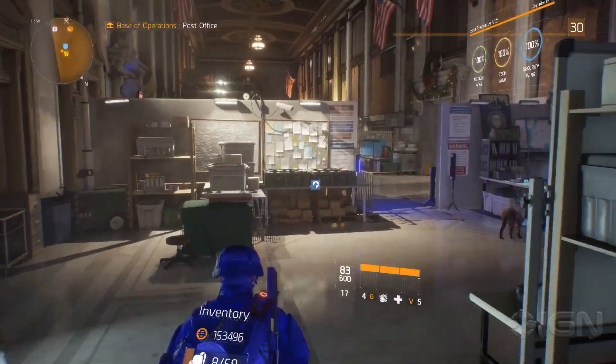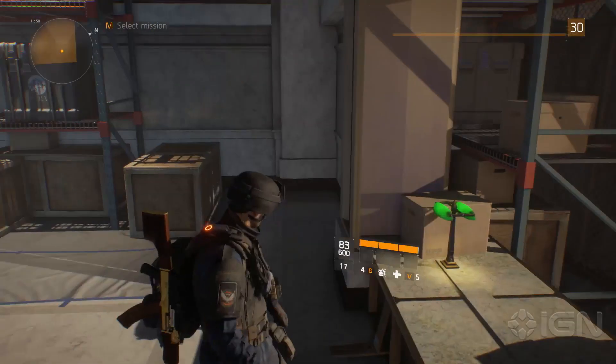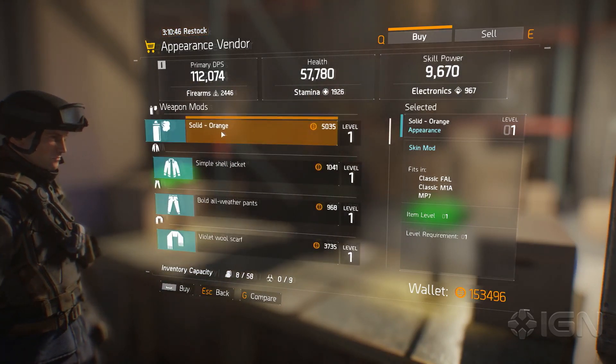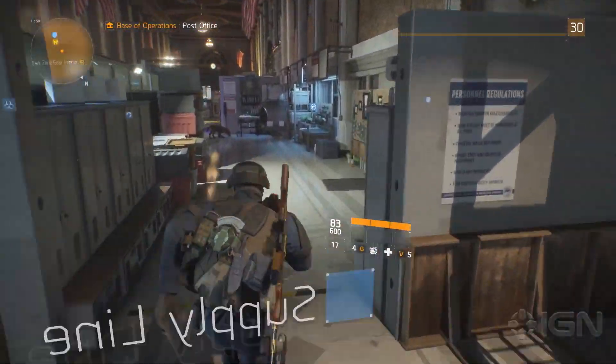So you saw there, there was a little supply crate. That'll give you an aesthetic item every once in a while. Here we have an appearance vendor — this is from the supply line — and she will sell you various things. Most notably spray paints, but she only sells a few and you have to check back every so often. I have purchased most of them.